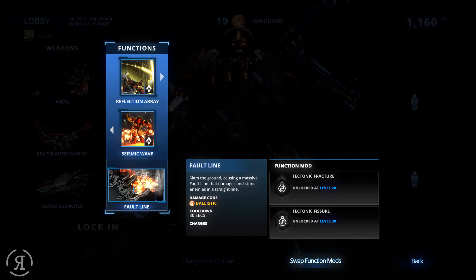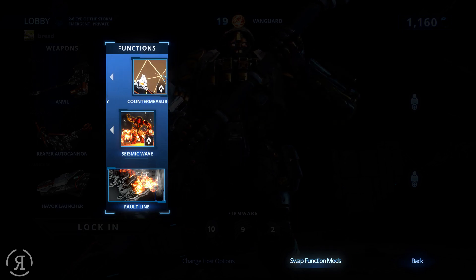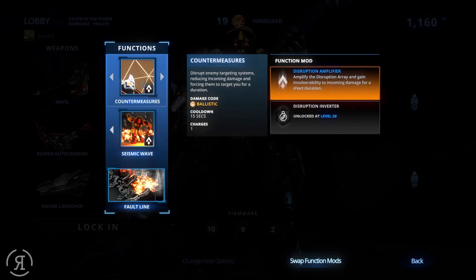The ultimate was a little bit quick beforehand because it's quite powerful: slam the ground causing a massive fault line that damages and stuns enemies in a straight line. Pretty nice. The function mod is actually unlocked at level 20, so hopefully we'll see what that's about. His other function is Countermeasures — disrupt enemy targeting systems, reducing incoming damage and forcing them to target you for a duration.